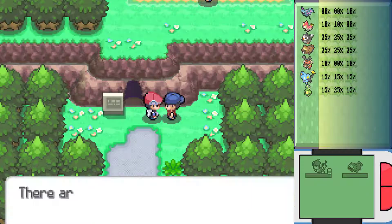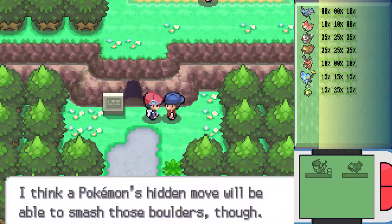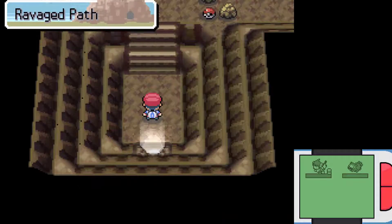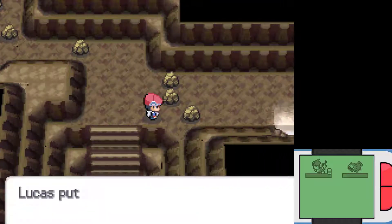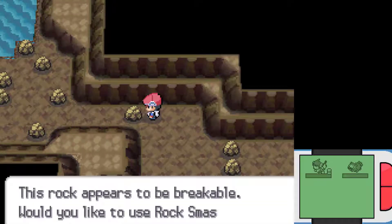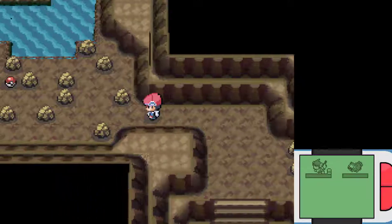Alright, there are boulders blocking the way inside the cavern. Pokémon with Rock Smash will be able to smash through those boulders. This would actually be a dead end if you did not obtain the Coal Badge yet. But we have, so we can go right inside. We can get a Potion right here, and I believe there's a TM we can also get if we use Rock Smash. I believe you can get even more items if you use Surf, but for the time being we'll get into a random encounter.